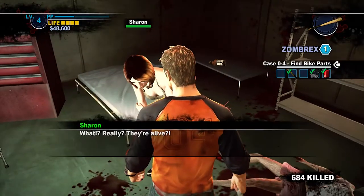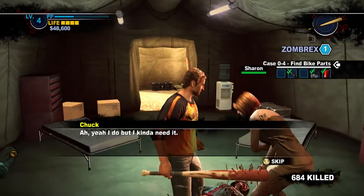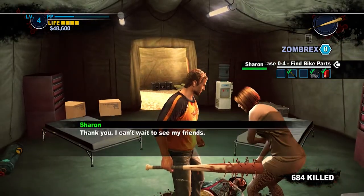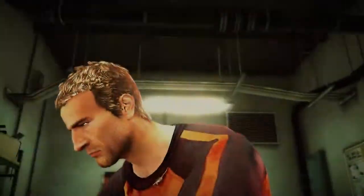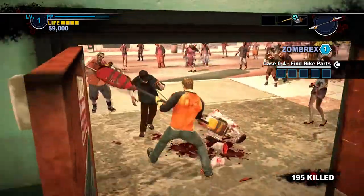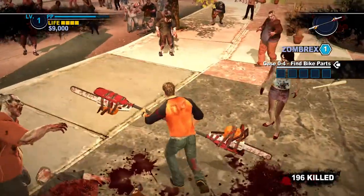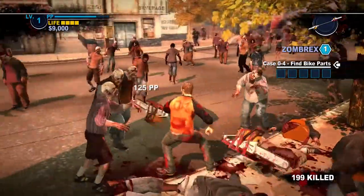Case Zero functions as a very good introduction to the major mechanics of Dead Rising 2, just in a much more condensed and limited fashion. You'll be introduced to finding and managing Zombrex for Katie and other survivors, and a very brief introduction to making and using combo weapons, with only 9 being available. The combo weapon selection is fairly weak, but does feature the Spike Bat, one of the best in the main game, as well as the Paddle Saw, which is Chuck's signature weapon.